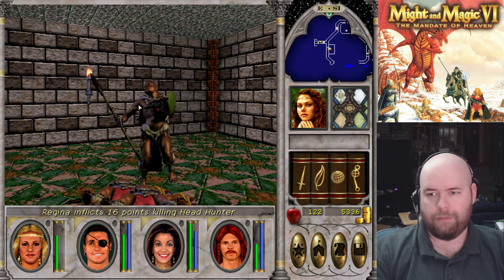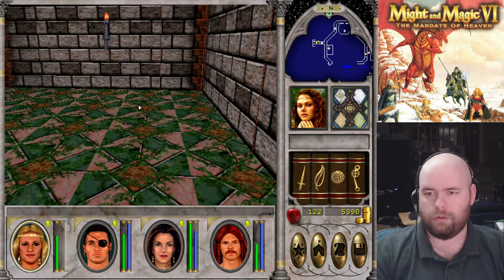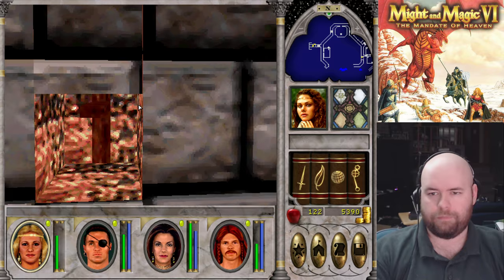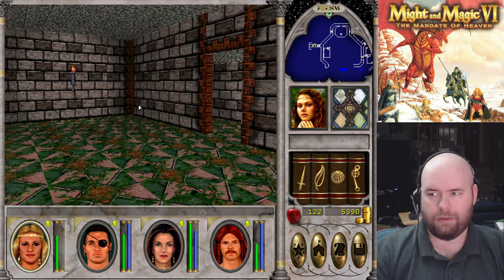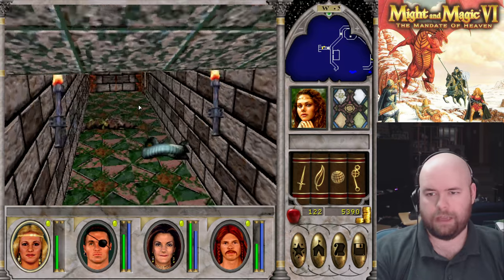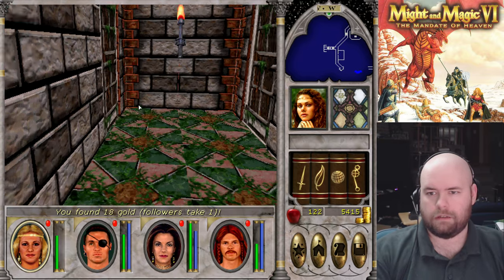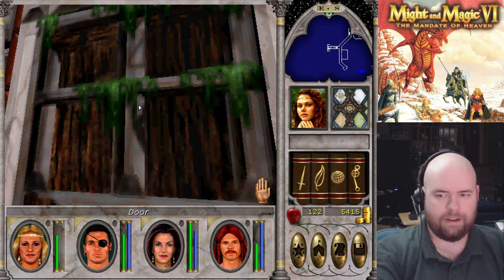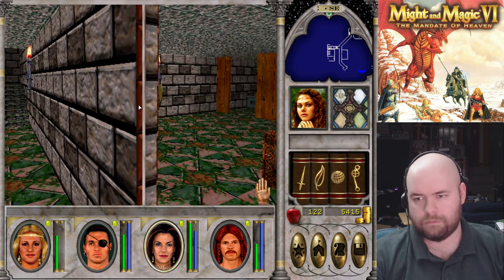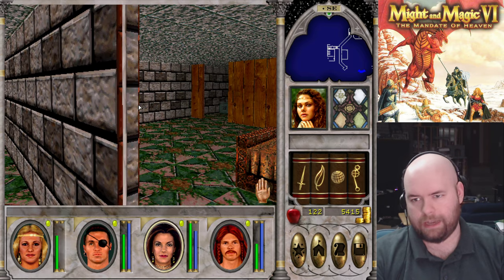Oddly enough, I'm actually stronger against magic than melee weapons, so I'd rather melee things. Let's say I thought there was a switch in here, and I was right. Does that raise this up? Yes. There's definitely enemies on this side of the door — they're hiding, but I can see them.